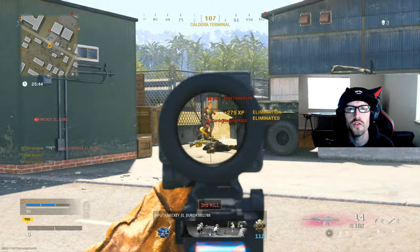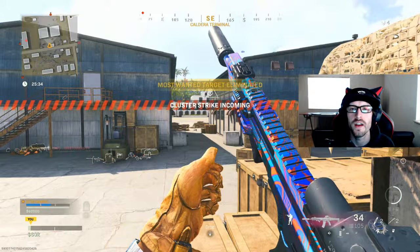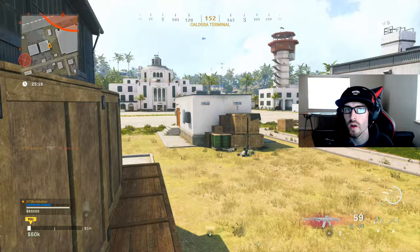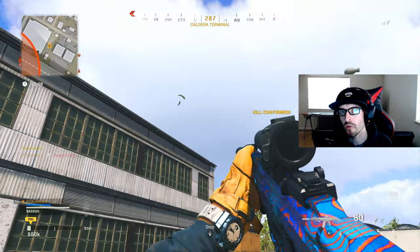First things first — you need to know what the challenge actually is. Go to where you edit your loadout, scroll to the assault rifle category, and go all the way down until you find the Grau 556, which is a Modern Warfare gun. The challenge reads: using assault rifles, get five kills in a minute, 25 times. Note that this doesn't say 25 different matches, which means you could accomplish this more than once per match, though it will be a little bit difficult.